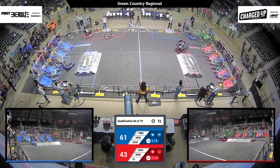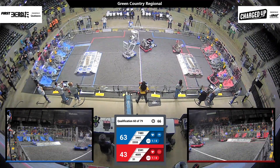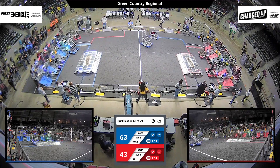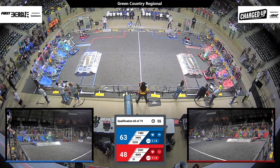Robot 31 getting blocked by 3465 in midfield — playing a bit of defense from both robots, pushing each other around. We've got one minute remaining. Robot 31 getting those pieces from their human player over on the Red Alliance loading station, while 3465 is doing the same.